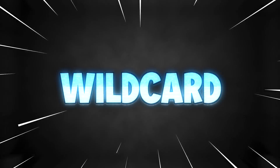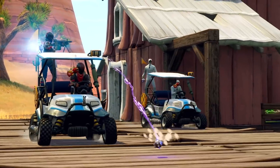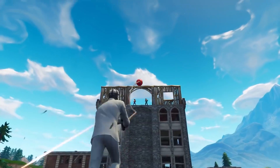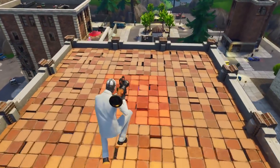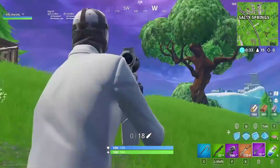W: Wildcard. Each Wildcard skin is above average, and that's because of how they're designed. These are the originals that were first introduced to Fortnite. You don't see many people using these skins, but if you want to wear one, use the rainbow clover on it if you have it, because it tops it off and makes it look way sweatier.